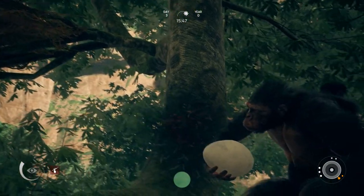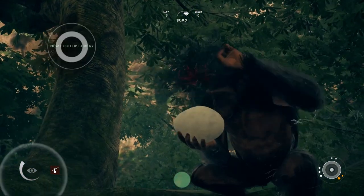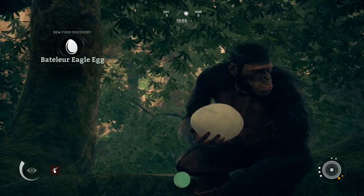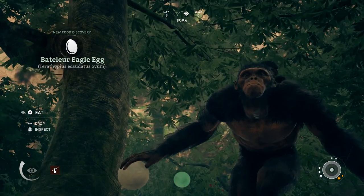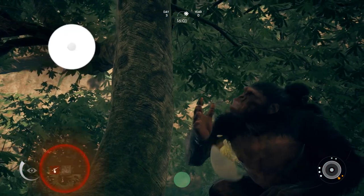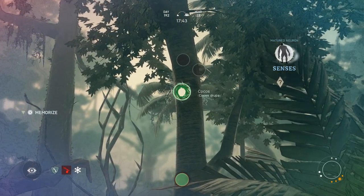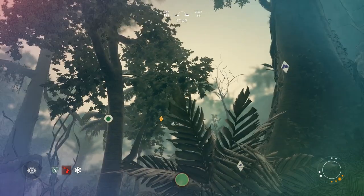Let's talk about food here for a minute, because not all of it is good for you. How do you know which ones are good and which are bad? Well, you don't — so just put it in your mouth and see what happens. Some foods will give you negative effects, like a stomach ache or even food poisoning. Others will give you buffs, like resistance to colder weather or cures to poisoning. After trying these foods out, you will be able to identify them and their properties with your senses.